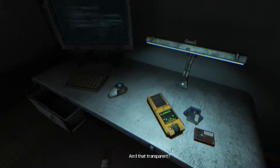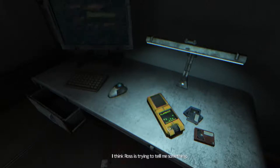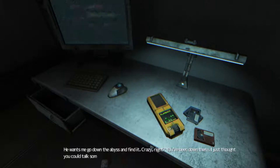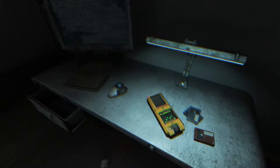What's going on? Am I that transparent? What do you want, Raleigh? We're friends, right? Do you think Alpha is real? What makes you — why would you ask that? I think Ross is trying to tell me something about Site Alpha. He wants me to go down to the abyss and find it. Crazy, right? You've been down there? I just thought you could talk some sense into me. I'm not at liberty — I can't talk about that. Intriguing.